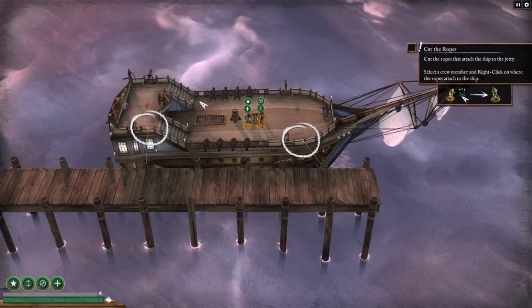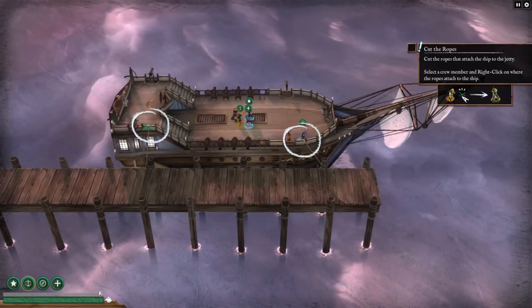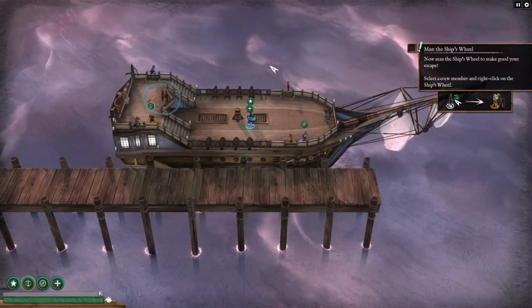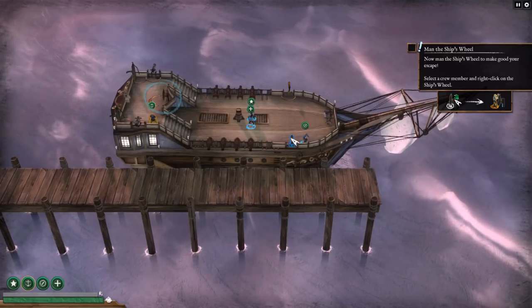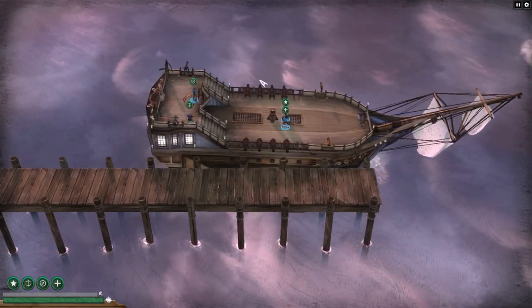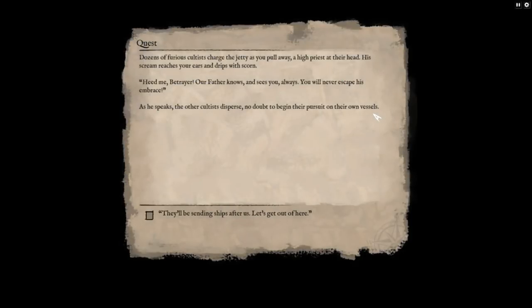Now man the ship's wheel and make your escape — select a crew member and right-click on the ship's wheel. We want our navigator, Barrett, to do that. And we're off at lightning speed. Dozens of furious cultists charge the jetty as you pull away. A high priest at their head screams: 'Heed me, betrayer! Our father knows and sees you, always!' The other occultists disperse to begin their pursuit on their own vessels. They'll be sending ships after us — let's get out of here.